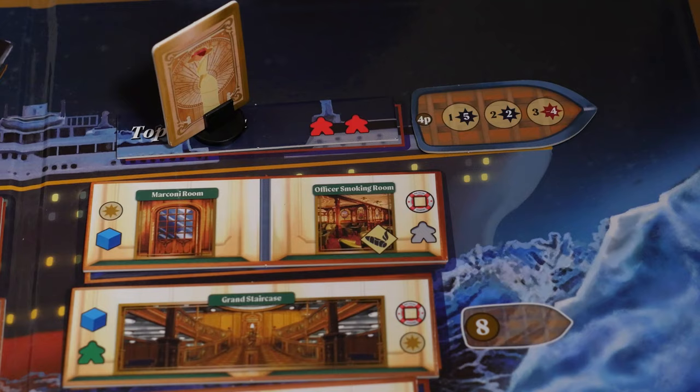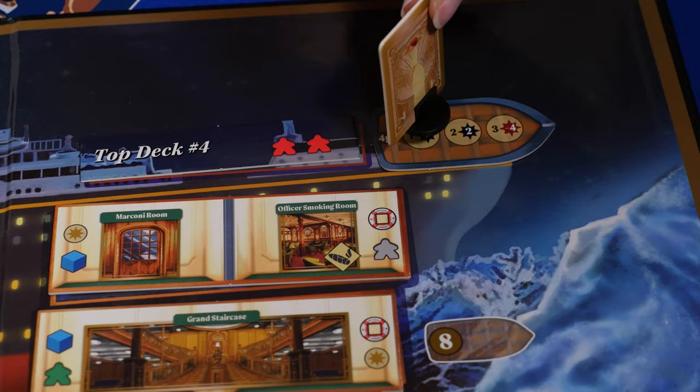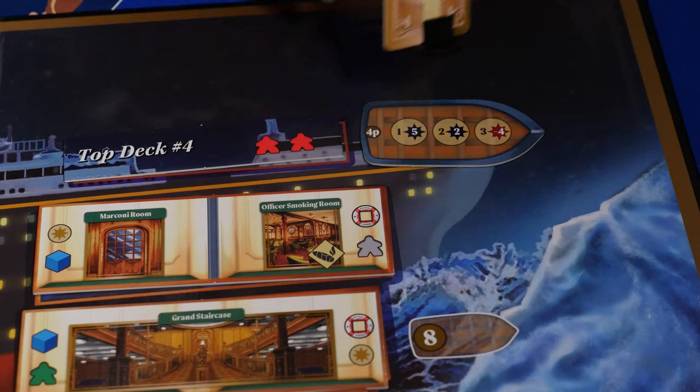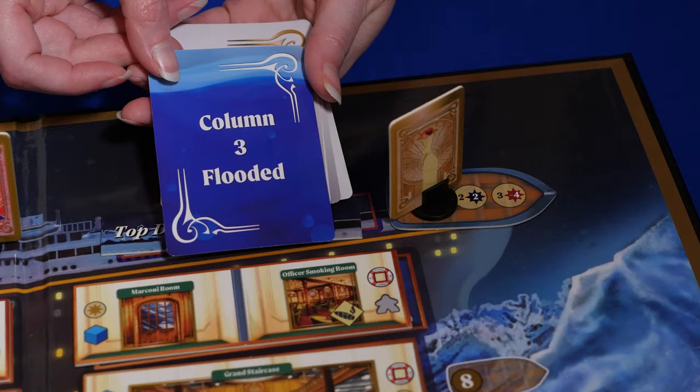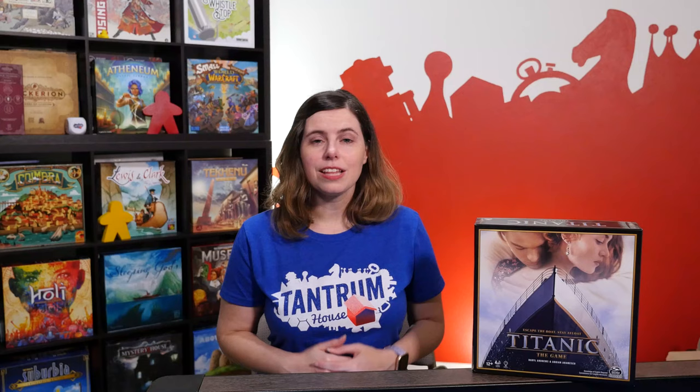The collapsible lifeboat at the top of the ship is special — only characters can board it. When you want to board, use a move action to take the empty spot closest to the back, then gain or lose points shown on the space. If you board before the final round of the game, the only thing you'll do on your future turns is draw a flood card. This lifeboat launches when the flood line reaches the 900 level of the ship. The flood line reaching the 900 level also indicates the end of the game.